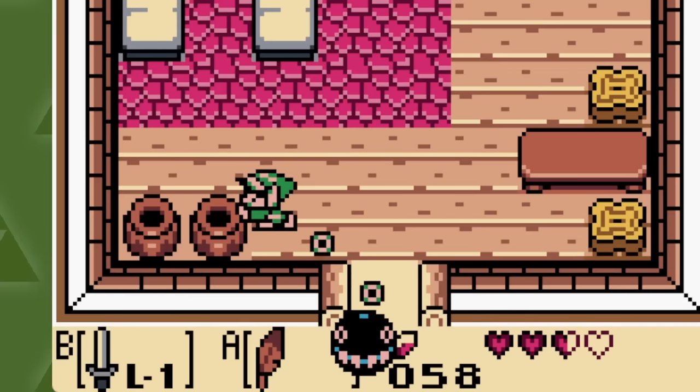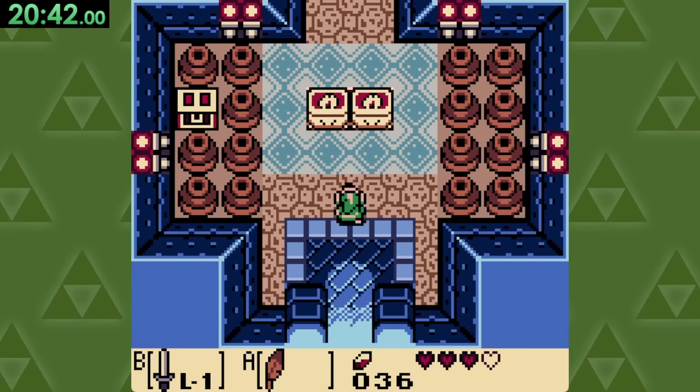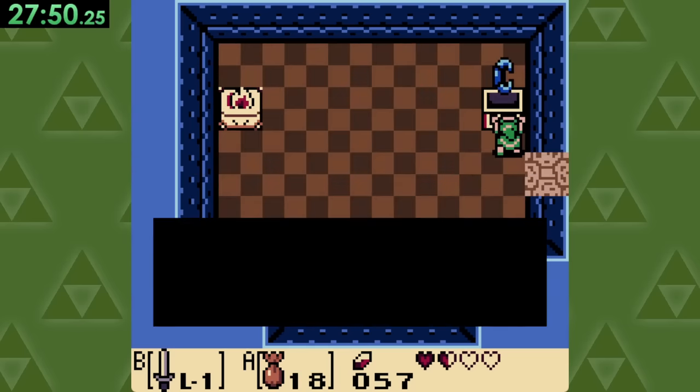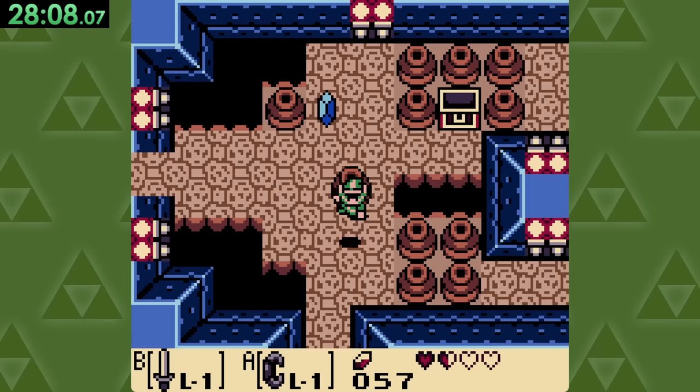Unfortunately, pots in this game are chain chomp proof as well, so instead we'll make our way to the second dungeon, where we are immediately taunted by even more pots. Eventually though, we can obtain the blue power croissant, which finally gives us the strength to break them.